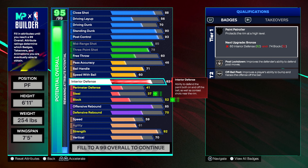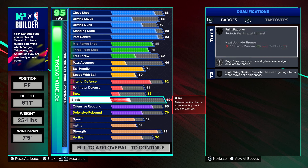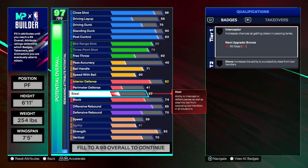For interior defense, we're putting that at an 82, which gives Silver Post Lockdown to lock up those post scorers. For block, we're putting that to a 74, which gives Paint Patroller (rim protector) and High Flying Denier (chase-down blocks). So we can get those chase-down blocks and lock up evil post scorers.